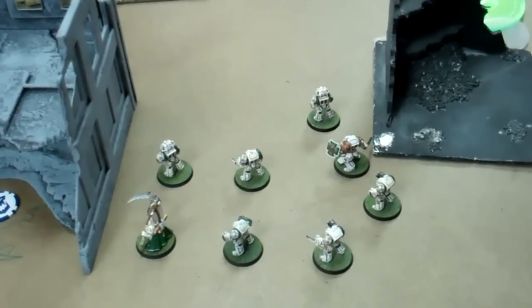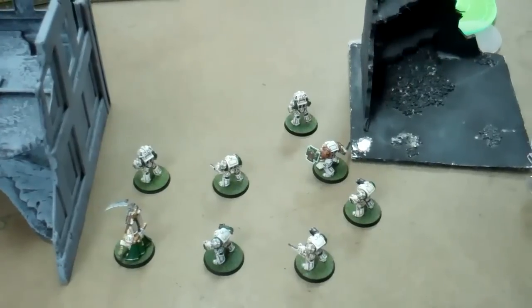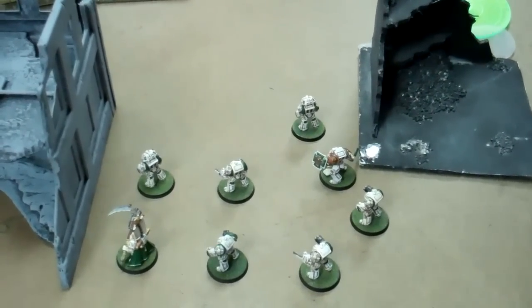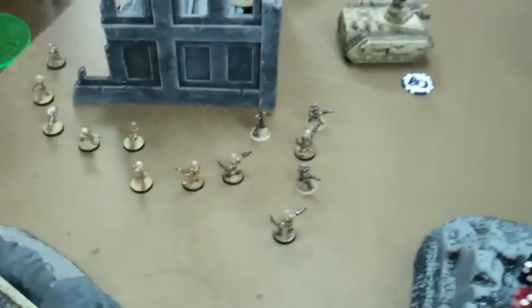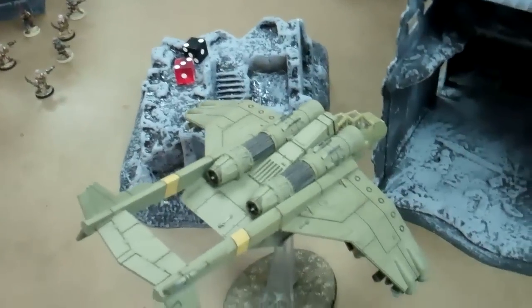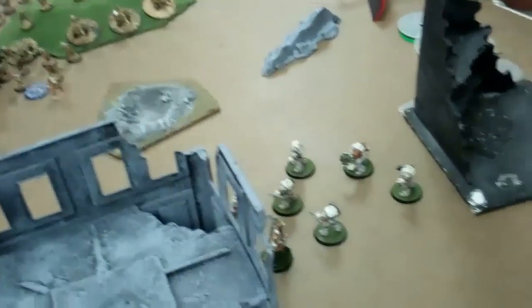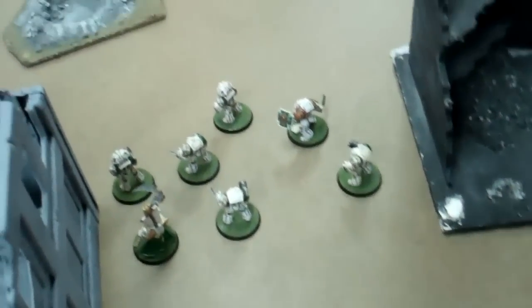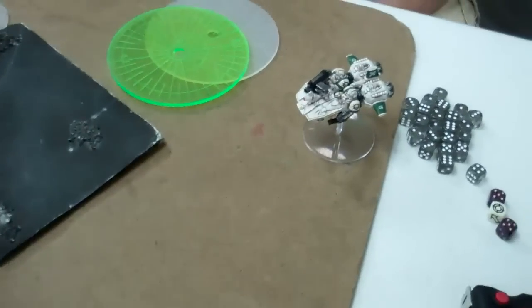So it goes into turn three. His Officer of the Fleet is giving me a minus-one to reserves, so we'll see what happens on his turn three and my turn three. We're at the top of three — the Guard have repositioned and moved up. The Valkyrie is way up near this objective. All of their fire into the two reserve units killed one Terminator, who Righteous Zeals six inches forward. One speeder has been destroyed by guard fire and the second has lost its missile launcher.